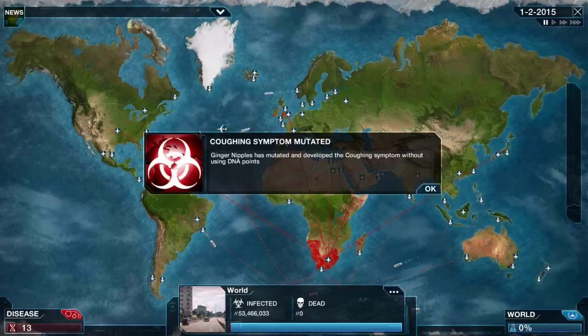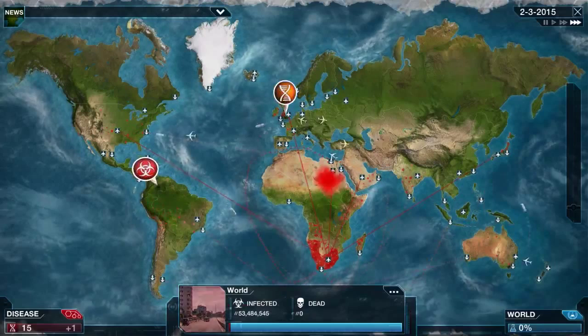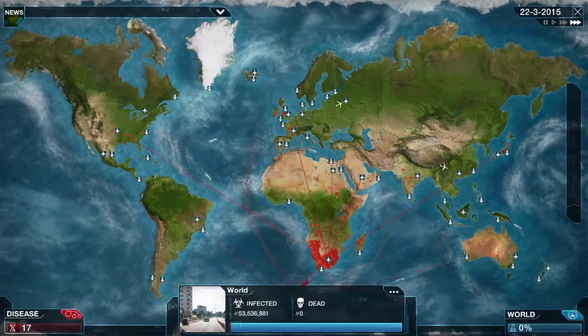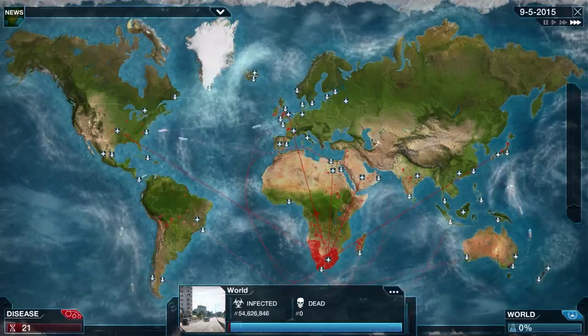My idea is to get everyone in the world infected before going to town on the symptoms and trying to kill everybody off before this progress bar in the bottom corner reaches 100 percent. That bar will start to rise as soon as symptoms are noticed by doctors worldwide. We can then use the abilities tab - drug resistance, genetic reshuffling - to try and slow down cure progress while at the same time killing people off using whatever DNA points we can afford.